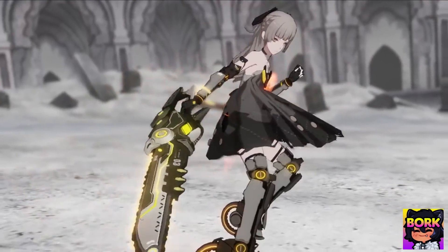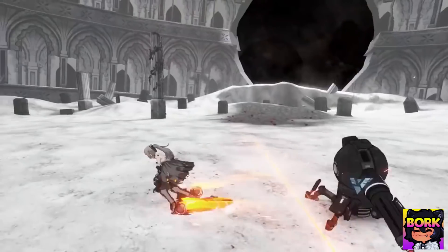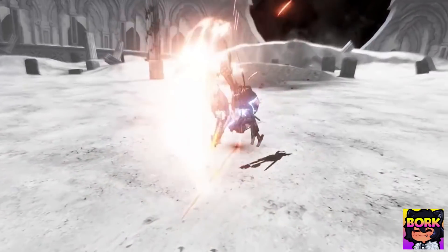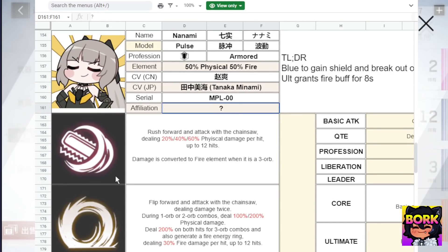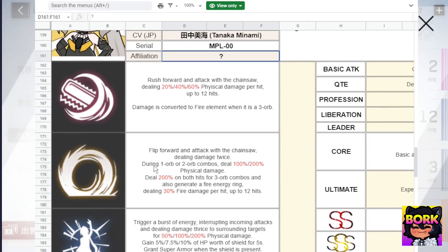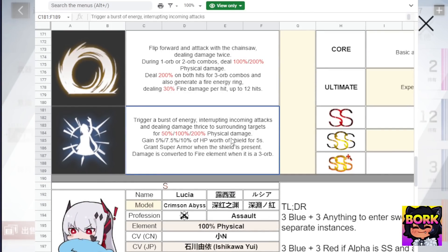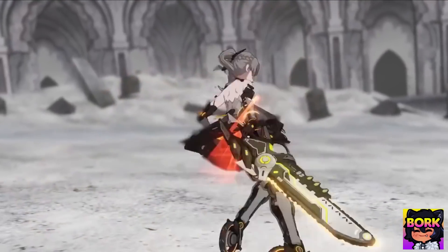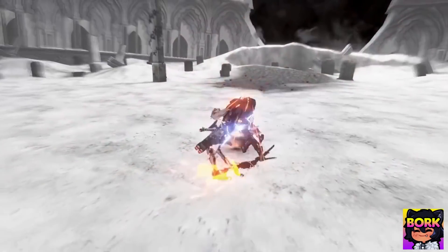Nanami is going to be the only S rank fire tank, and she comes with a chainsaw sword which is really fun to use. You actually get B rank Nanami absolutely for free, so you can test out normal Nanami to see if you'll like her S rank version — just note that S rank versions play completely different from B rank versions. Her red orb is a rush, her yellow orb is a flip forward, her blue orb gives her a buff and interrupts incoming attacks. She's really useful for spacing and disrupting opponents.